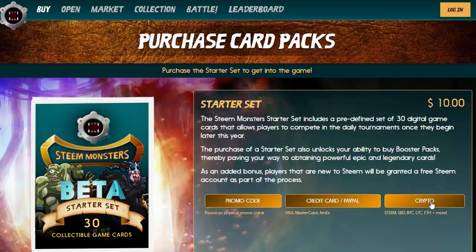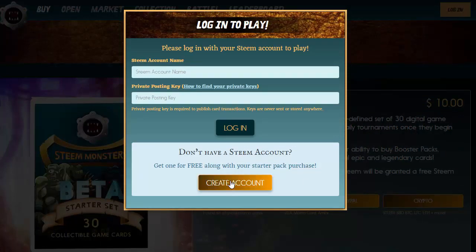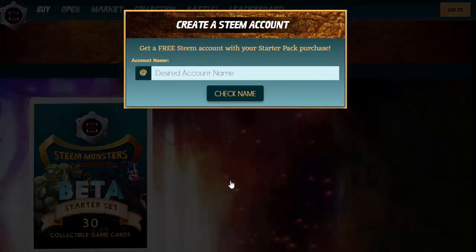Let's go ahead and create an account. You can use a promo code, or pay with a credit card, PayPal, or even crypto. We'll click crypto and then go ahead and create an account. I'm going to choose a name here — just choose any name. If it's already being used on the Steam blockchain, it'll let you know pretty quickly. This one's just called SM Black, Steam Monsters Black.